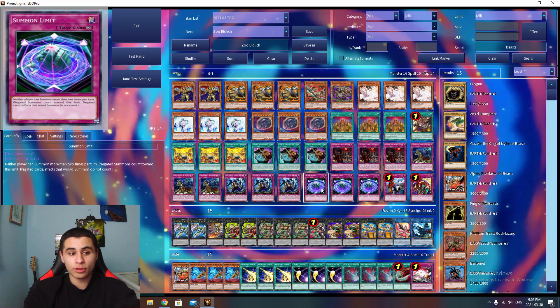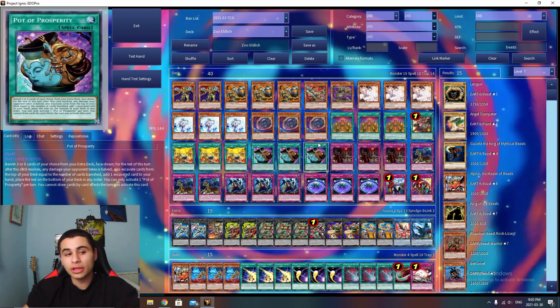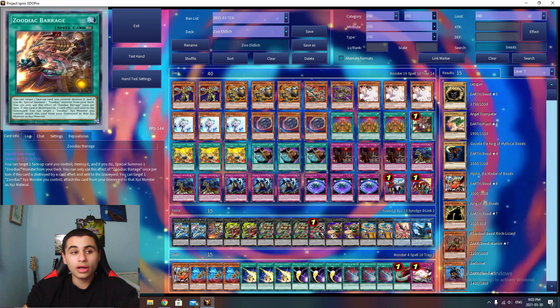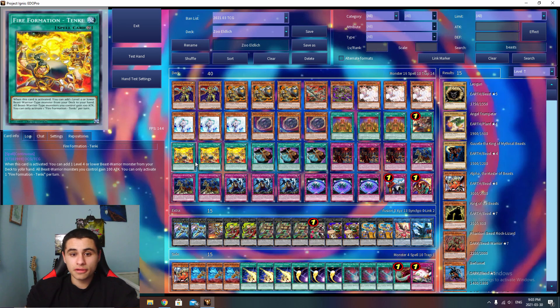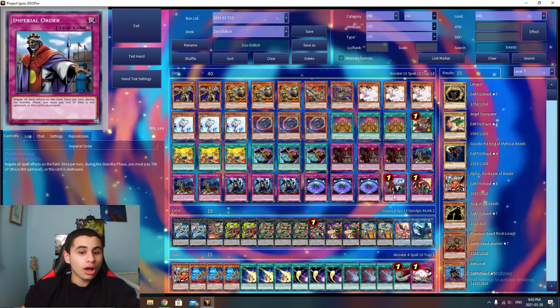Summon Limit can just completely end your opponent, especially if they're already mid-combo and you flip it — really really nice. One Imperial Order. All of your spells resolve before you set it: Eldlixir searches and gets sent to grave, Barrage pops itself, Tenki searches, and Prosperity banishes itself. Imperial Order is absolutely insane in this deck, and a lot of people are overlooking how good it can be in the right deck. I think this is the perfect deck for it.